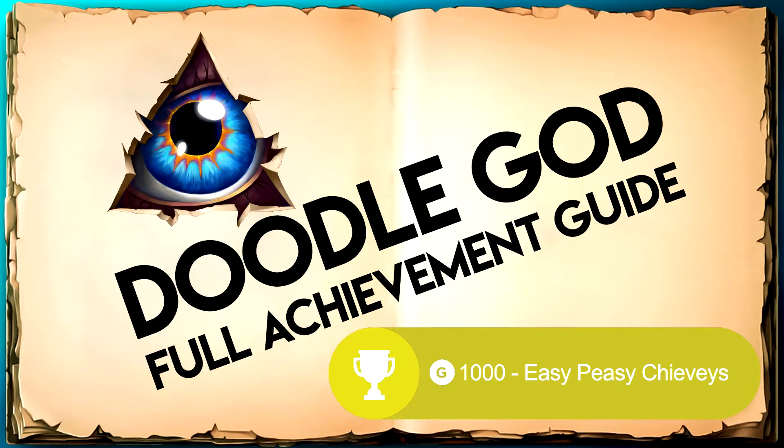Hey guys, welcome back to another full achievement guide. Today we're doing Doodle God. You can either use an Excel sheet we provide to help fill out through all the combinations, or you can follow through with the video. Each combination is page by page. Hope you enjoy.